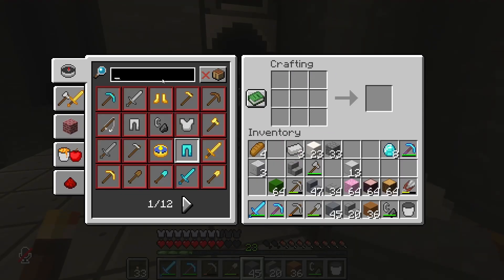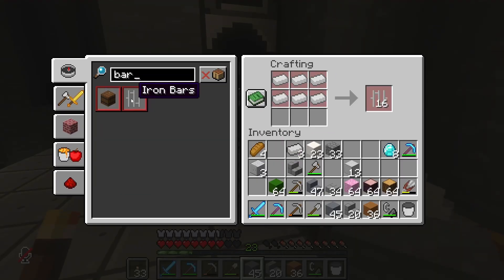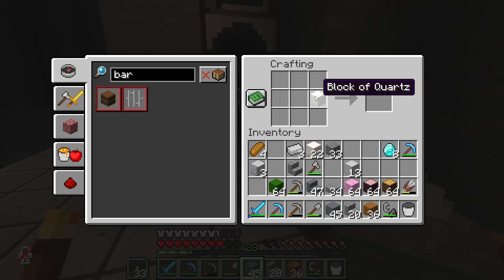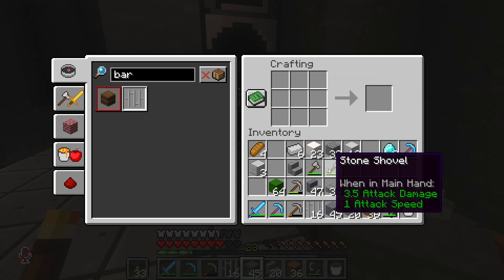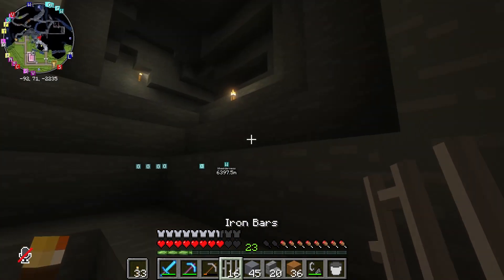Let's see. Iron bars — wow, you get a ton of them. I was like, why isn't that splitting? I got so nervous — oh no, can you not break this apart? But you can.